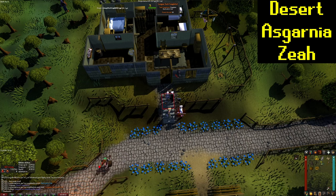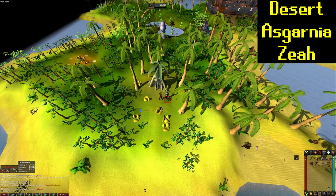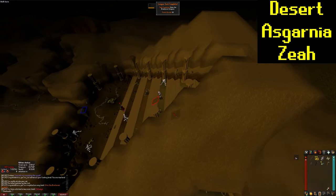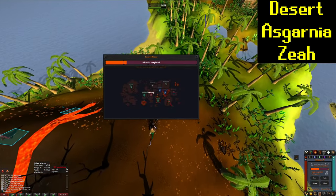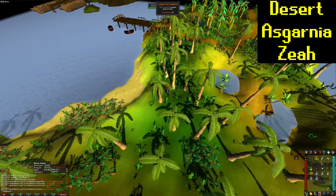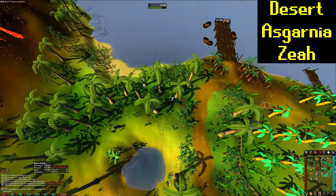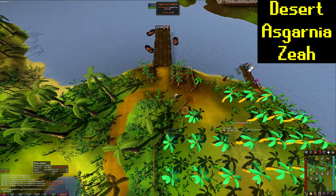Completing Gertrude's Cat gave us another 10 points, and our cat now has all those Karambwanji. Now we're going to head back over to Brimhaven and go into the Brimhaven Dungeon for another 10 points. Now we have enough points to unlock our second region — I am choosing the Desert, so I'm going to go ahead and do that now. That is going to complete a couple tasks for us: Romeo and Juliet completed for 10 points, and then Below Ice Mountain and the Lost Tribe quest completed for 40 points apiece from unlocking the Desert.